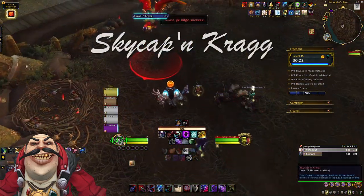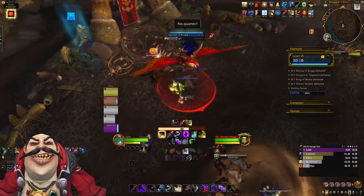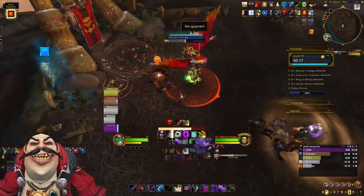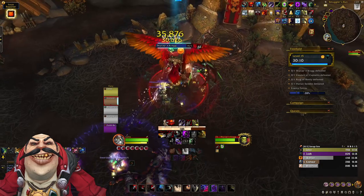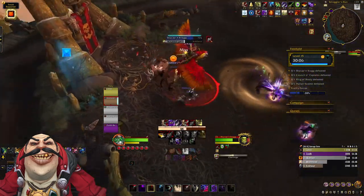Onto the first boss then, Skycap'n Kragg. This boss has two phases. In the first phase the boss will cast two abilities. The first is Pistol Shot, which does damage to a random player. The second is Charge — a much more deadly cast where Kragg charges across the arena to a brown swirly. Standing in the path of this charge, or near the boss when he casts it, will seriously hurt, so make sure you move away.